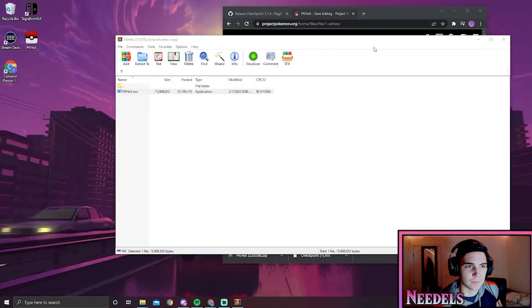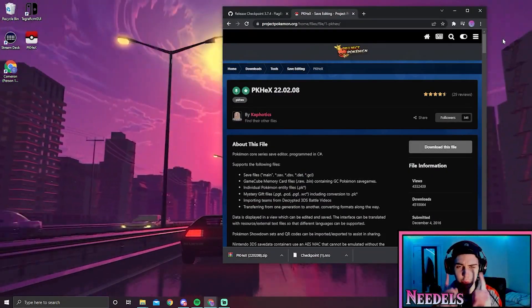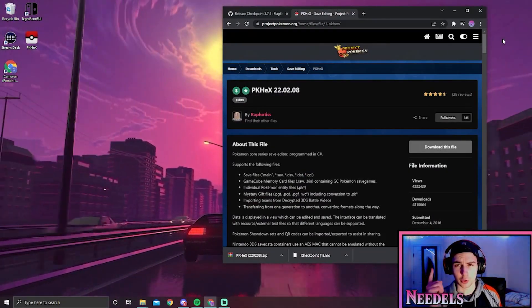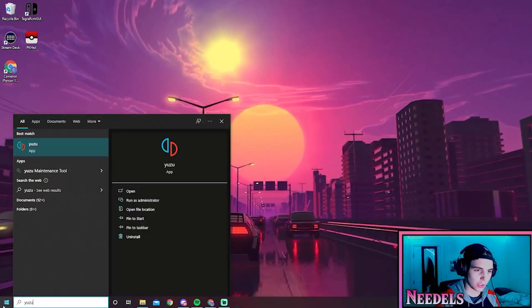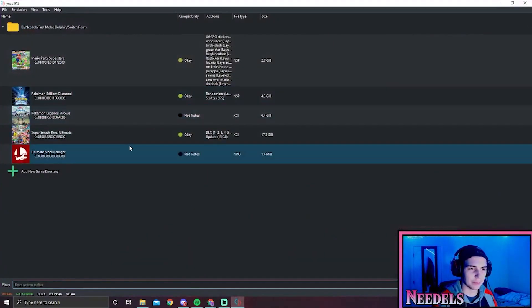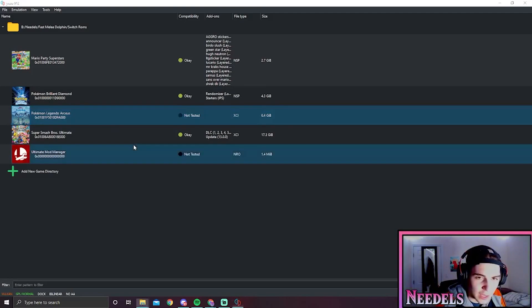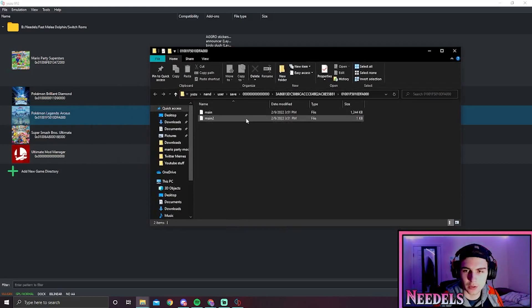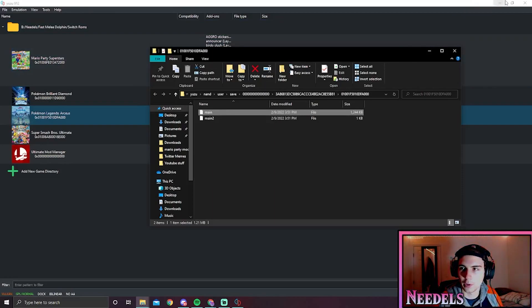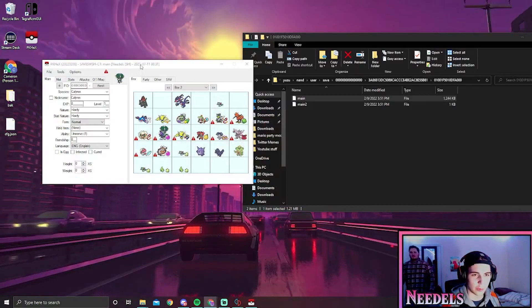We got PKHex. From here I'm going to show you how to do this on Yuzu first, and then I'll show you how to do it on your Switch afterwards. Open up Yuzu, and from here we're going to open the mod save data location. It should be right here — there's main one and main two. Main is the important one. We're going to open up PKHex.